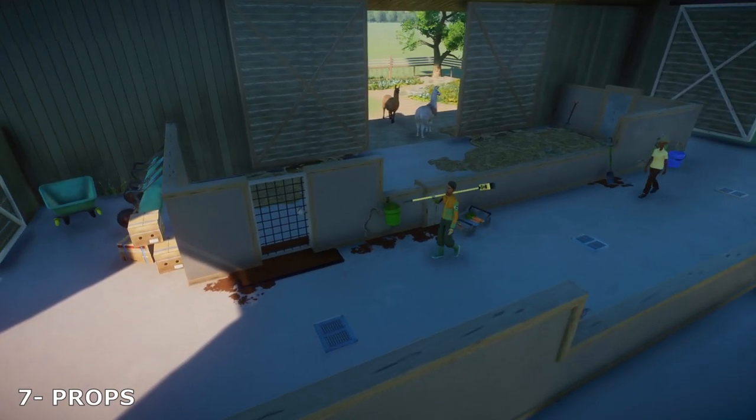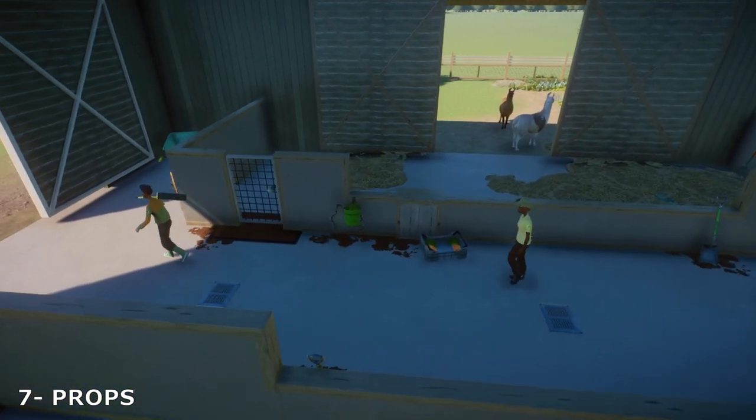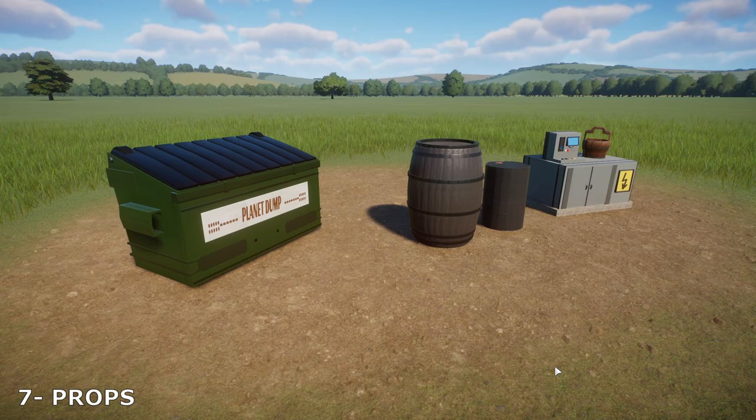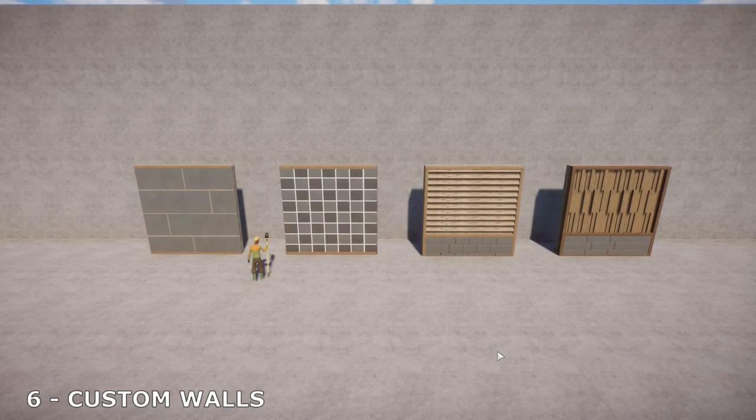At number seven we've got backstage area props. We've got a lot of props included in the conservation pack, including spades, buckets, and stuff like that. But there is stuff on the workshop like what you're looking at here — barrels, bins, and electrical unit points — which go very well when creating backstage areas.